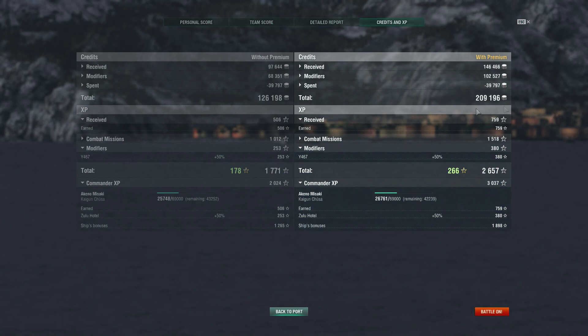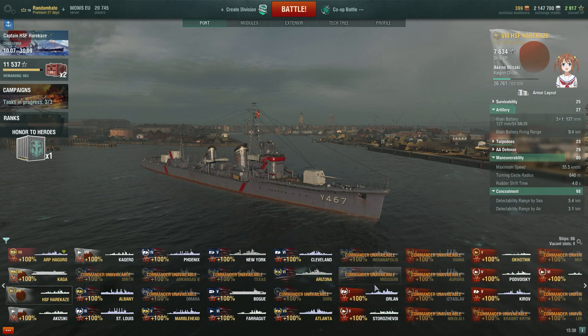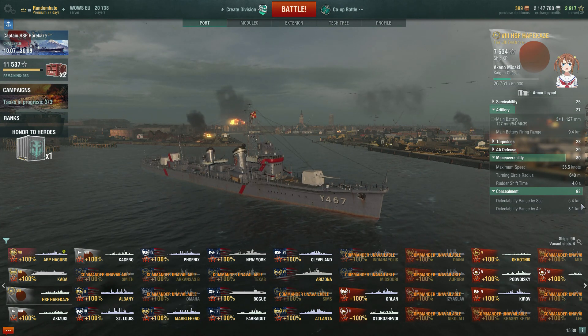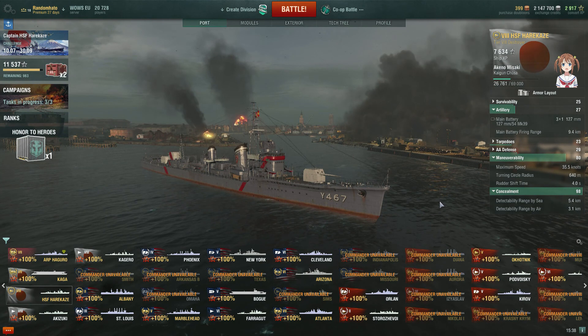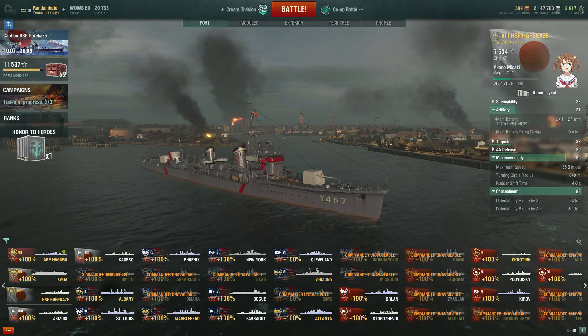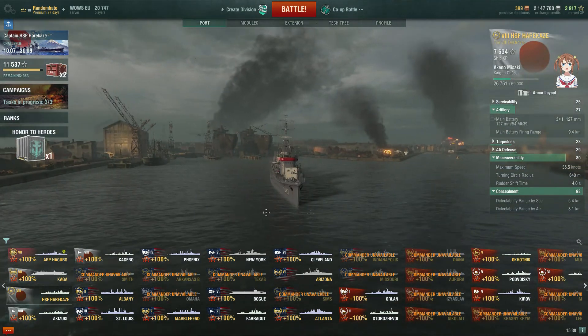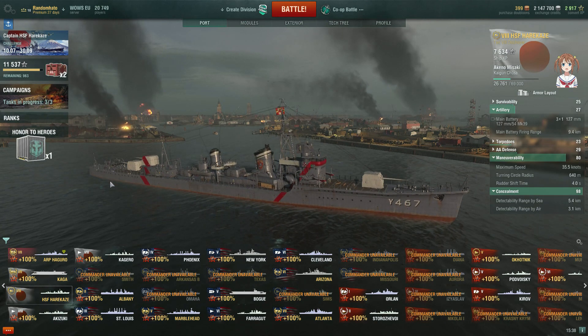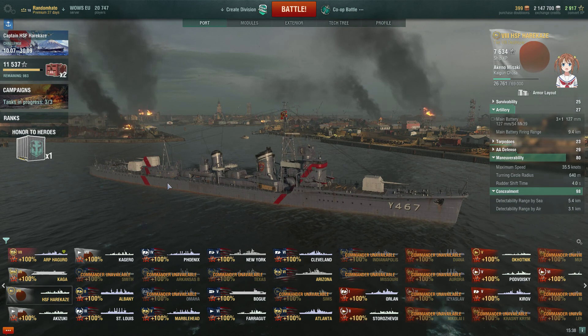We got 17,884 damage, 28 shell hits, one torp hit, three planes shot down, two incapacitations, two ships sunk, two fires, three defense flags, one solo capture, one assist. We did the HSF Harakaze mission which you get with the ship - just gives you a bit of bonus XP. 248,993 credits, 2657 XP, and 266 free XP. Looking at the team score - by one point we're at the top! Detailed report: got the Harakaze, got the Anshan, a bit of damage on the Harakaze and York, and the planes came from the Shikaku. Take home was 209,196 credits, and Captain XP 3037.